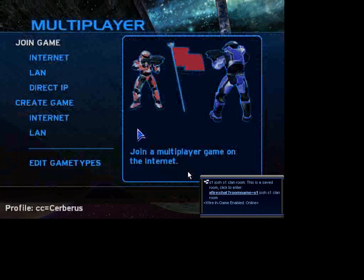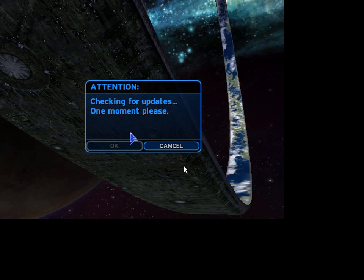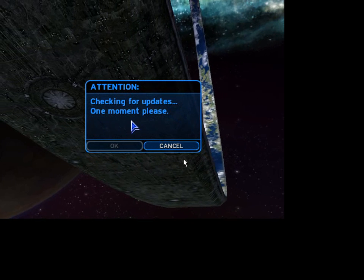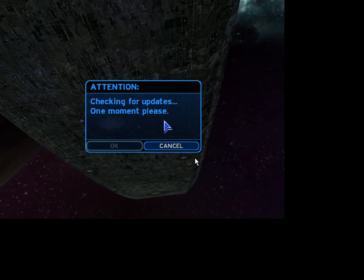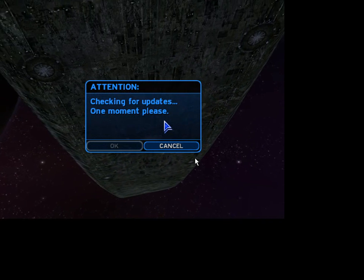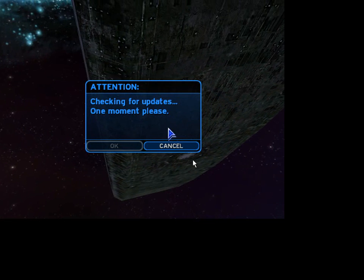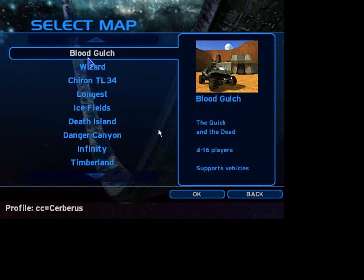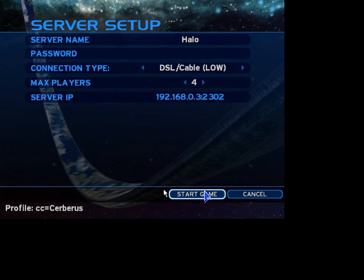So you start up your own server, a dedicated server, or whatever server. Just go into a new random server, but you know the recon password too. Just go into a random map — I am going to go CTF2.